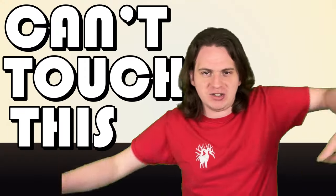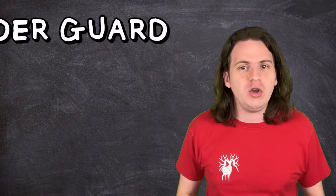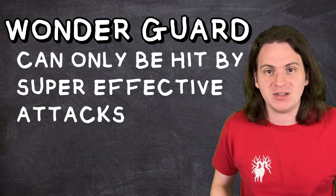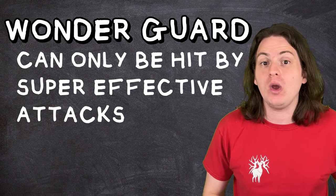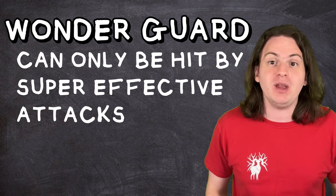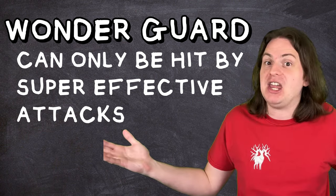First, let's get the obvious one out of the way. There is a certain combination of abilities that will make any Pokemon literally immortal. I call this one 'Can't Touch This.' As any savvy Pokemon fan will know, the ability Wonder Guard makes it so that you can only take damage from super effective attacks — anything that's neutral or resisted will do no damage. So if we simply get this ability onto a Pokemon with no weaknesses, then you basically can't take damage anymore.